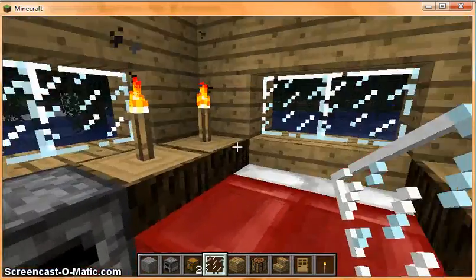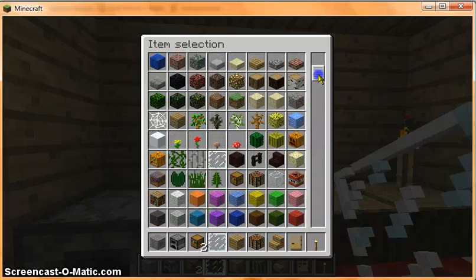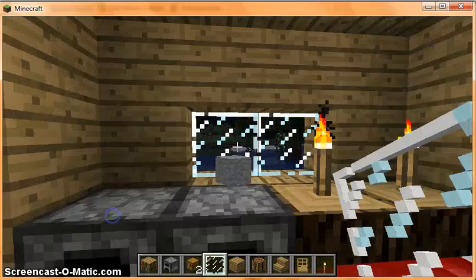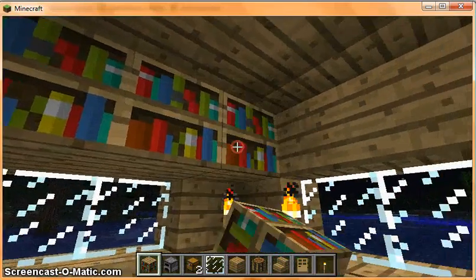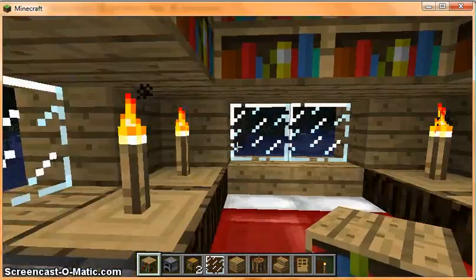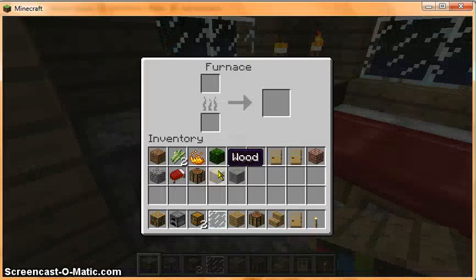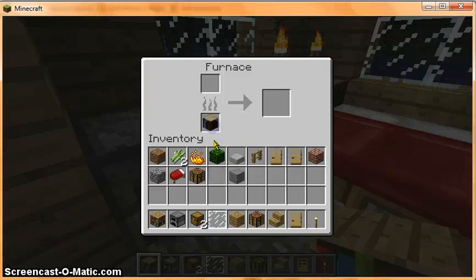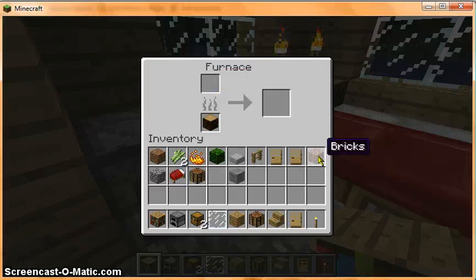Oh, the chest, double bed — I forgot the other part. I don't need some bookshelves. There we go, see, there we go. Now doesn't this look like a nice cozy little place? Let's put some of this wood in here. I don't know, I'm just putting stuff in here, whatever.